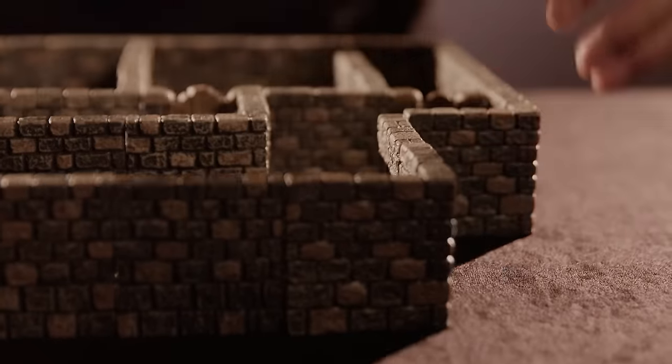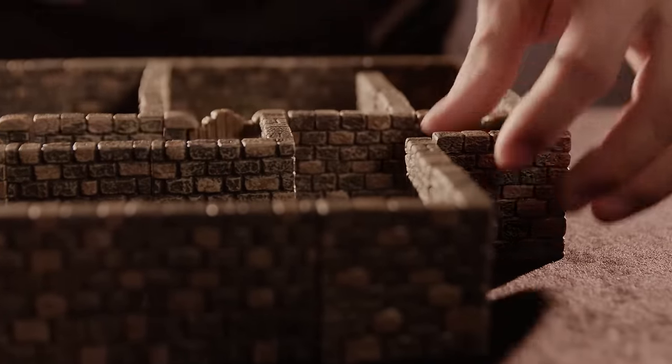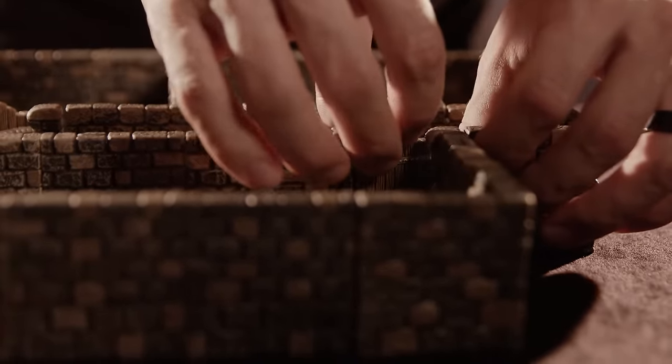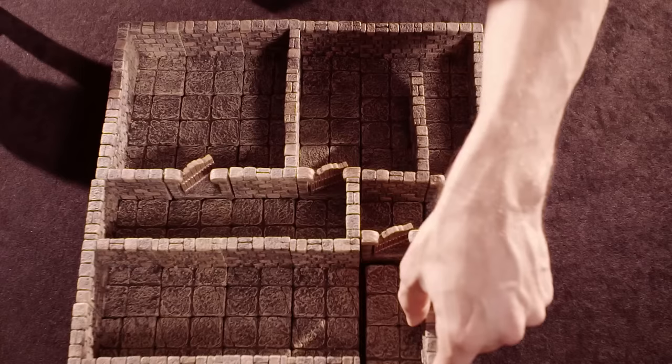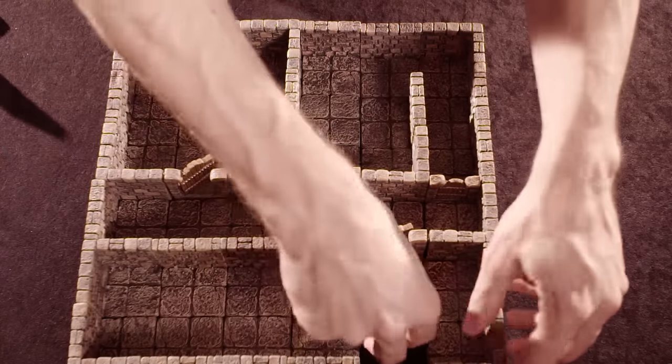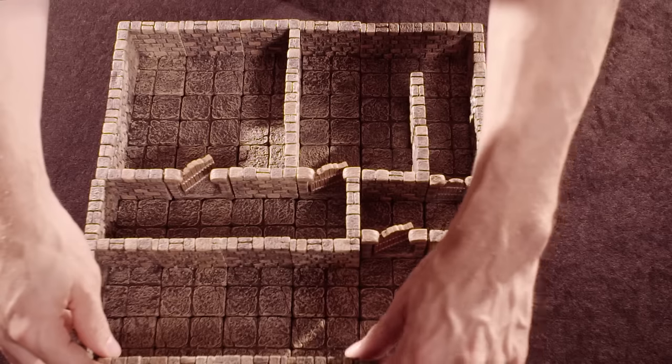I want to put a door here — let's connect those, drop the floor. That would be a little miniature dungeon. Let's make this one a little larger: slide those out, another floor in, and boom.